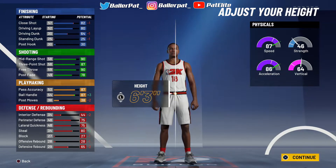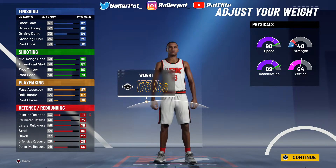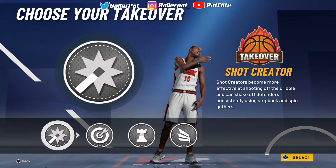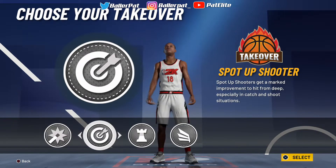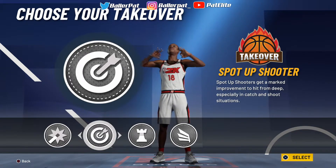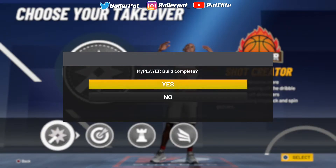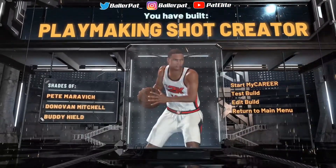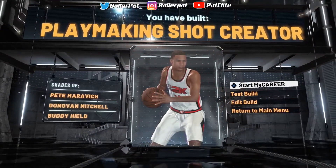Make him 6'3" — I say 6'3", you can make him 6'2" if you want to. Weight all the way down, I think 173. Gotta play with the strength and acceleration at 173, wingspan all the way down. This is what I prefer. With this, I promise you — I know I picked sharp takeover, right? But from my experience, day number three playing this game, you want to go with shot creating takeover. I promise you, you are going to be a god. This is the build right here — you got the comparison of Pete Maravich, Donovan Mitchell, and Buddy Hield. This is the recommended build for y'all.